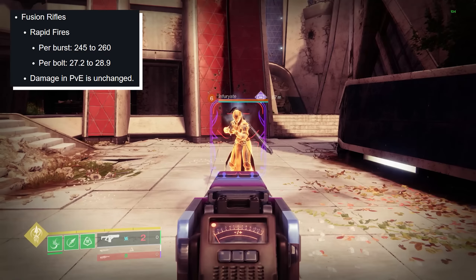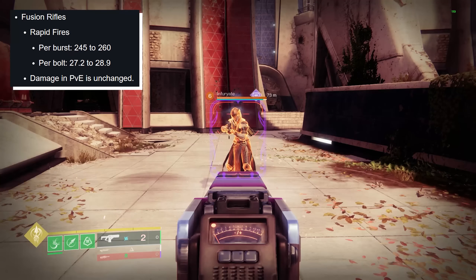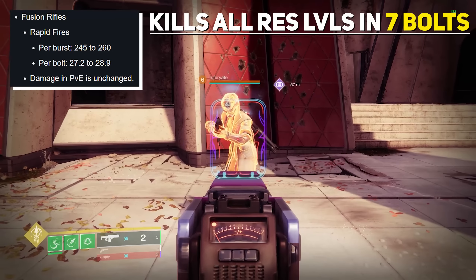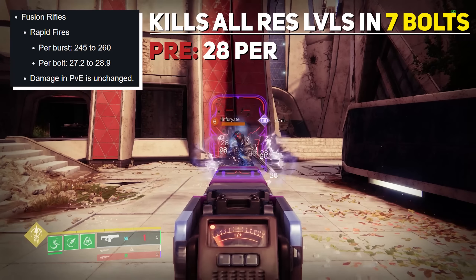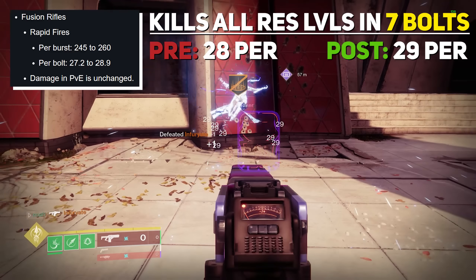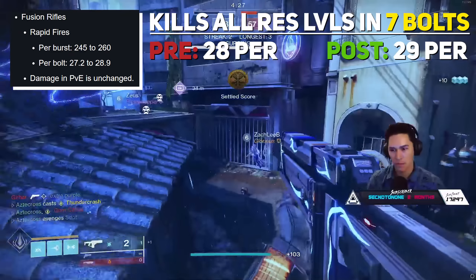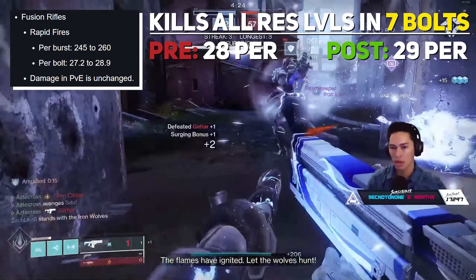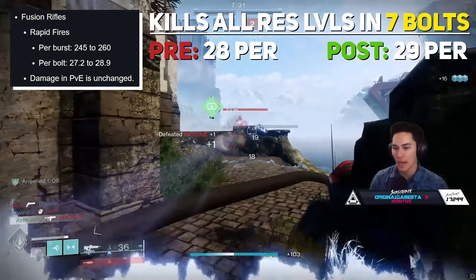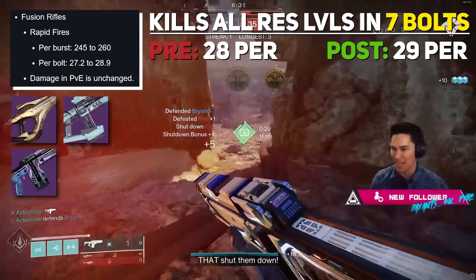Rapid-fire fusion rifles: Bungie increased the burst damage by 15, putting its damage per burst from 245 to 260, and its damage per bolt from 27.2 to 28.9. This can kill all resilience levels in 7 bolts. Currently in-game the bolt damage is rounded to 28 per bolt, but post-buff it rounds to 29 per bolt. There are a lot of people who saw 28 beforehand, so if you're just looking at it in-game, it may not look like that big of a buff, but it's pretty substantial. We're going to be breaking down rapid-fire fusions all this week — everything from Zealot to Lightly Suspect to our Neomuna fusion rifle. This is a very nice buff.